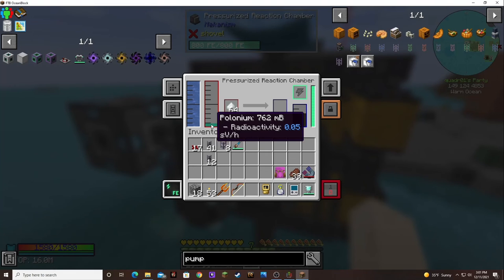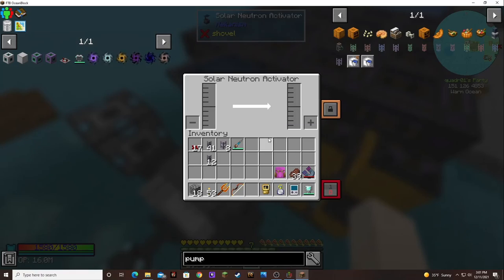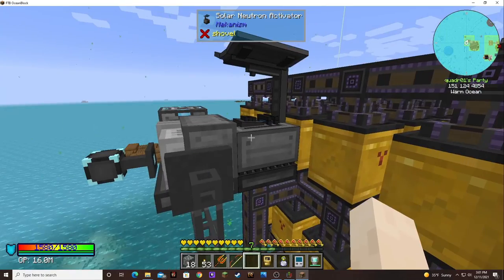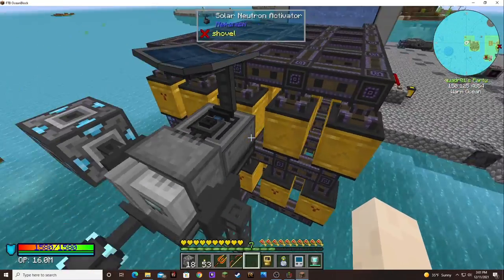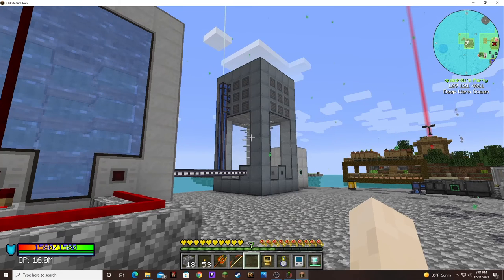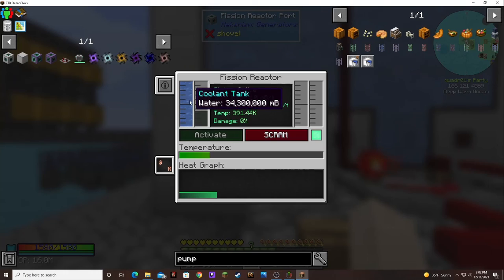It's producing polonium at a good rate — check out how fast that polonium is coming in. I wonder if I can upgrade this thing... it doesn't have a button or anything. But it is more than keeping up — this thing can keep up with the amount of radiation I'm producing right now. I need to get more power out of it, because if I want to run one of those power pots, I need more. I want to see how high I can get this with that many pumps.